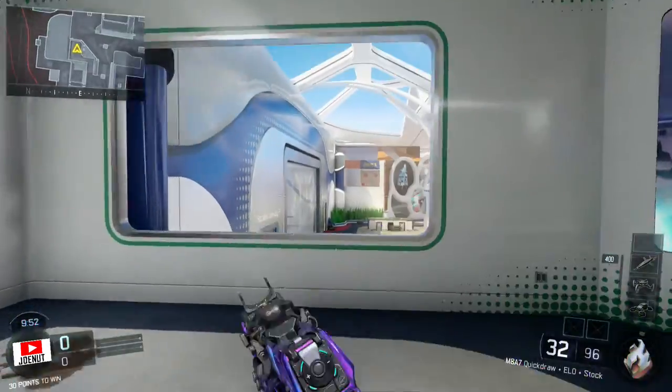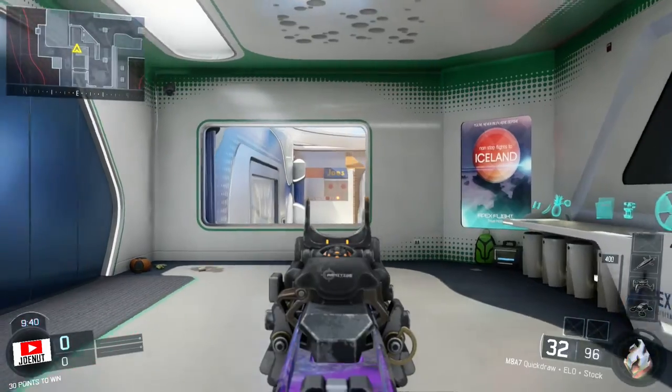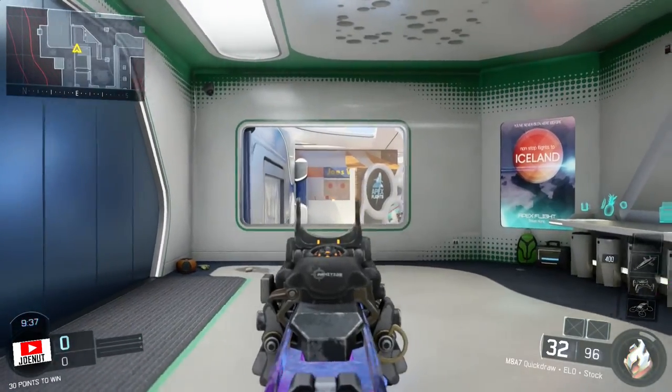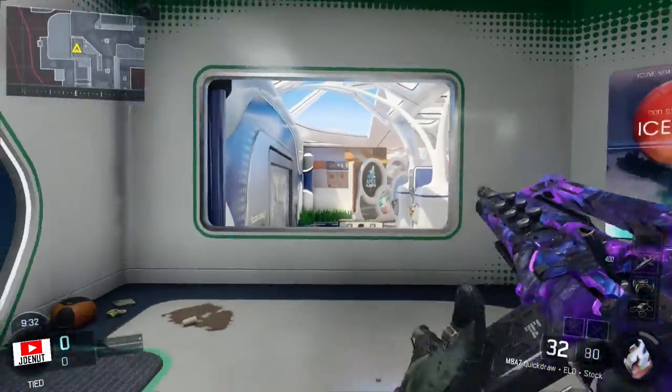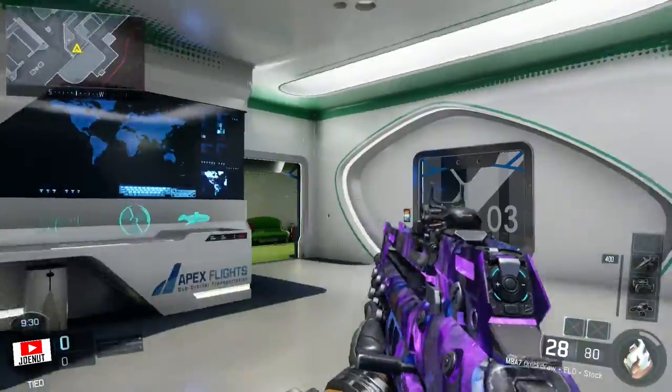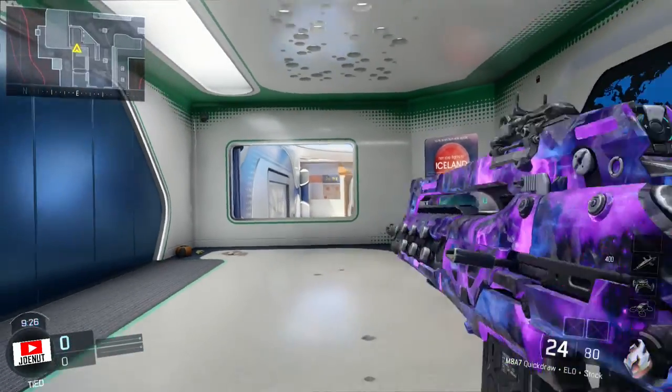So basically what you're going to want to do is come up into this window here and just sit here and wait. This spot right here and that spot right there are like hot spots, and the spawns are over there and back there. A lot of people come here, so this is just a really good spot for long shots.